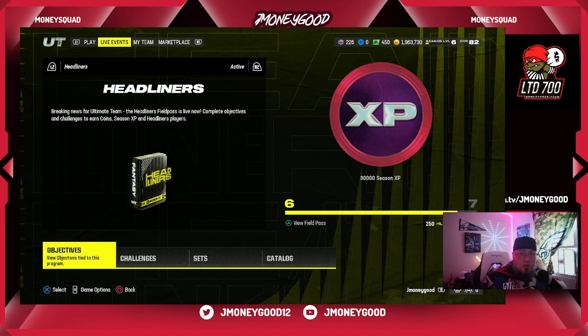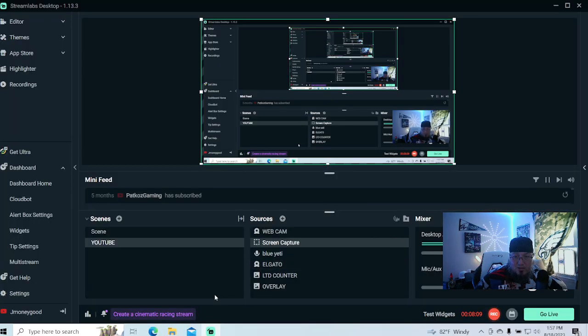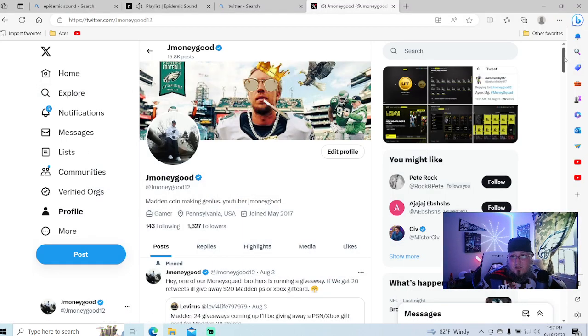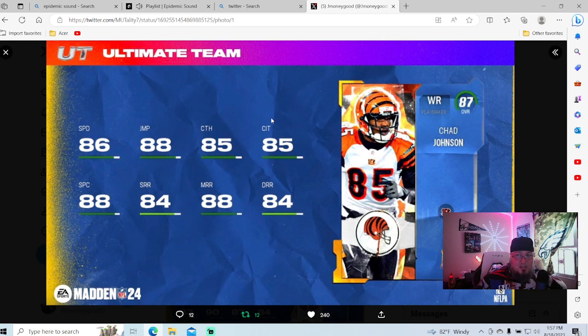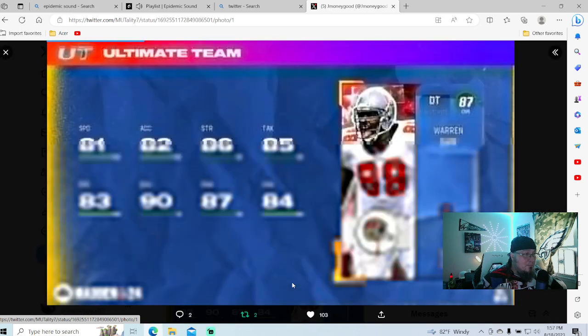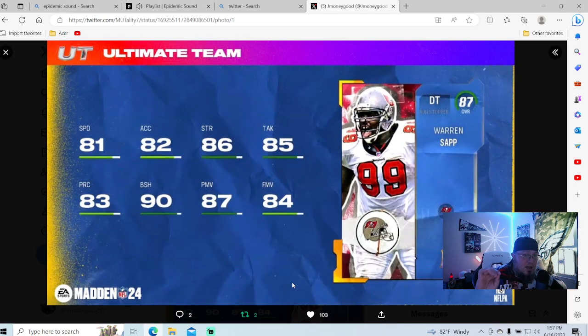Let's pull up my Twitter — follow me @jmoneygood12 to stay up to date. We have two LTDs coming in the game tomorrow. One of them is Chad Johnson: 86 speed, 88 jump, 85 catch, 85 catch in traffic, 88 spectacular, 84 deep with an 88 medium. If you can get him for around 350K, great. I'm going to be building my team with LTDs this year. Warren Sapp: 81 speed, 82 acceleration, 86 strength, 85 tackle, 83 play recognition, 90 block shed on an 87 overall — that is insane. 87 power move, 84 finesse move.